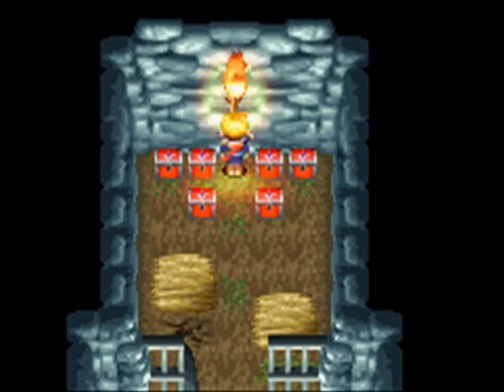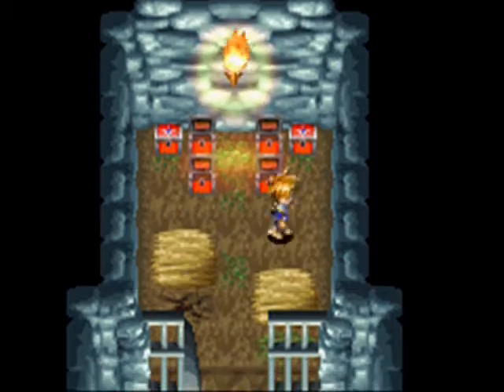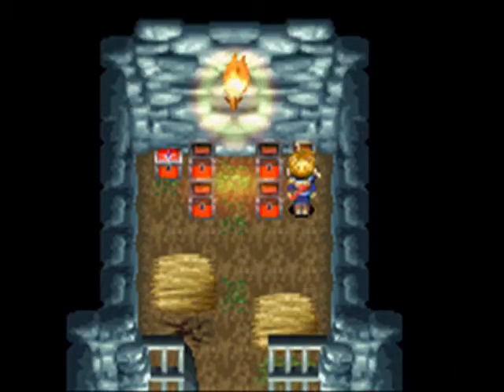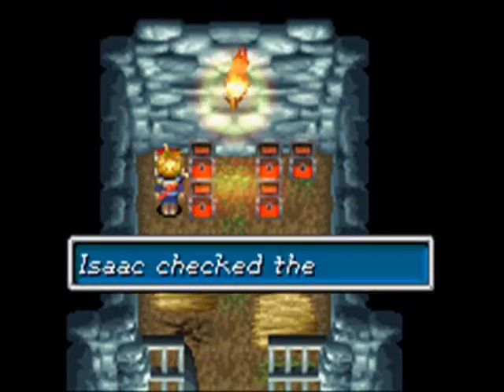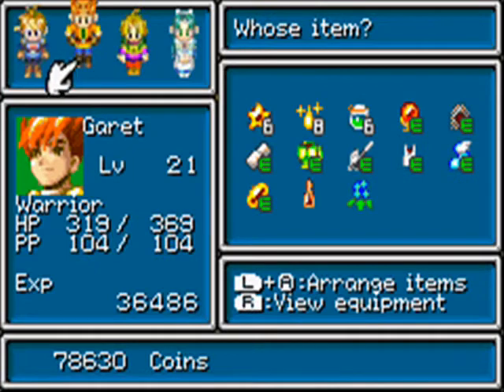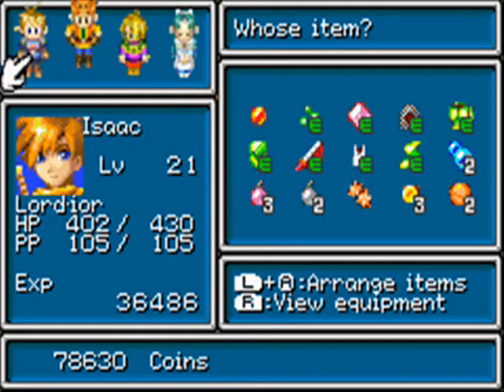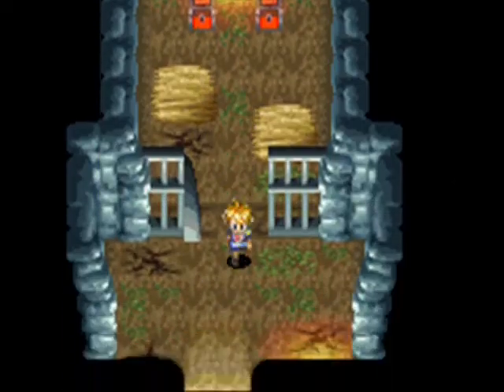Look at all this treasure! Get a smoke bomb, which is useless. Get a lucky medal, which is not useless. Get 44 coins, which is alright. Get an elixir, which is useless. Get an antidote, which is pretty well useless. And get a water of life, which is not at all useless. I'm gonna just make him hold on to a couple of the items.